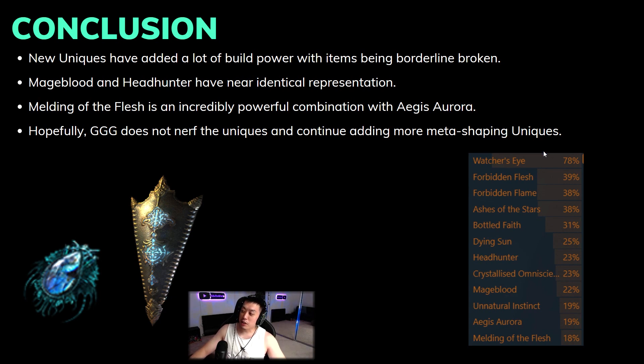What we can conclude from this top five list is that the meta really defines which uniques appear, and you can see this clearly with Dying Sun. The new uniques have added a lot of build power, customization, and versatility. You might be wondering where Omniscience is — it's further down the full list because it's more of a niche item for elemental damage builds that benefit from elemental penetration. Ignite builds or Phys-to-Ele builds don't benefit as much, and Ashes of the Star directly competes with and outperforms Omniscience for aura stacker builds.